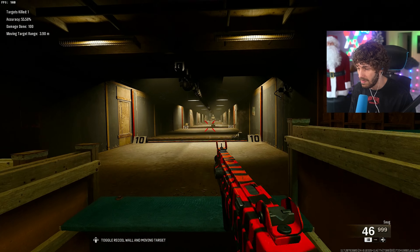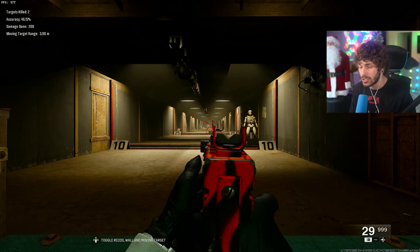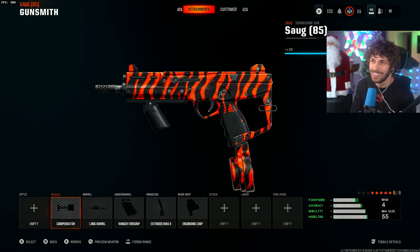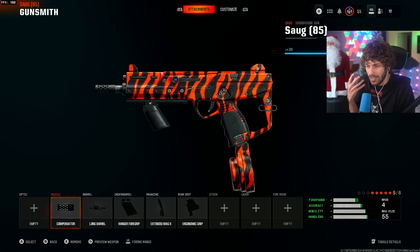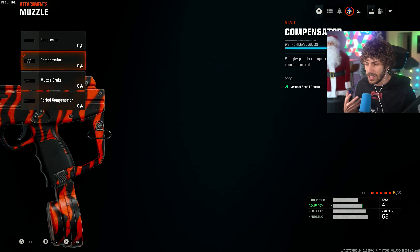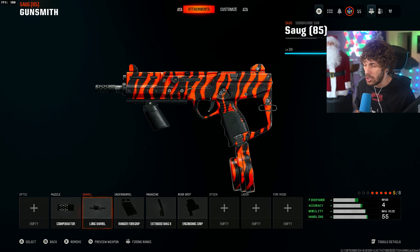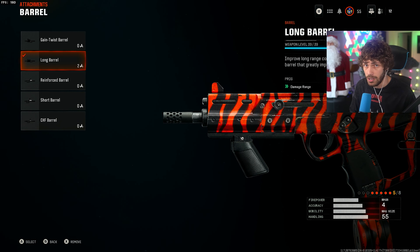Next up is the SOG — one of the fastest-killing SMGs. This SMG is so good it actually just got banned from ranked play. It's not statistically amazing across the board, but it's very good in close damage range with a lot of mobility — just not that versatile of a weapon. Since it does bounce around a lot, we're adding the Compensator. If you want to be off the radar, obviously add the suppressor. For the barrel, since bullet velocity is already pretty good for SMGs but damage range isn't great, we're adding the Long Barrel.